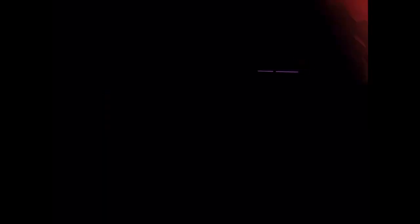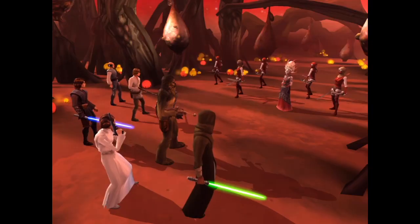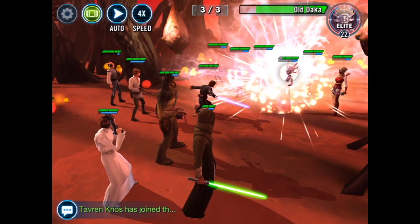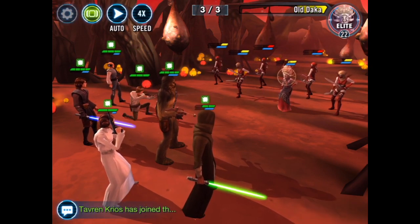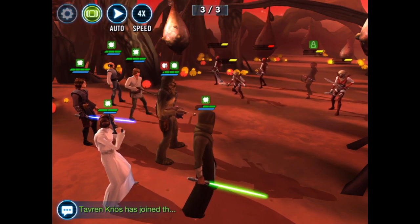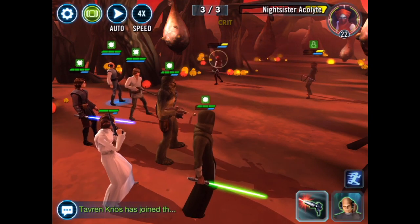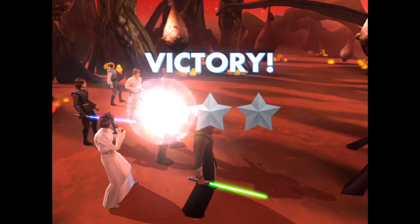On to our final encounter — that was pretty easy. It's the queen of the Night Sisters and all the other Night Sisters. I actually have a Night Sister; her name is Ptolema, I'm pretty sure. Let's go here. I'm just going to try to finish off the queen. There we go — and it should be smooth sailing from here. Shoot her, and then shoot her. Boom! Three-star victory.